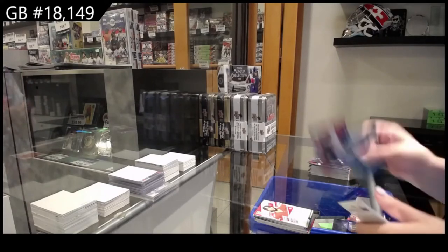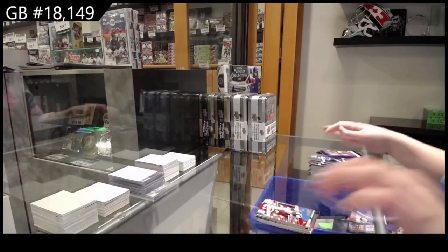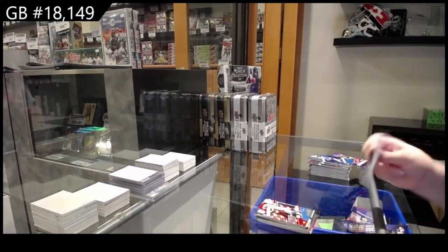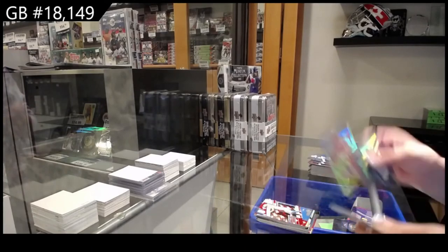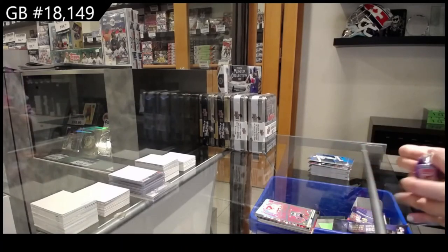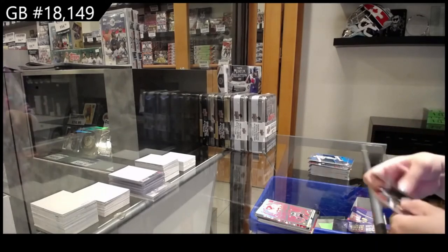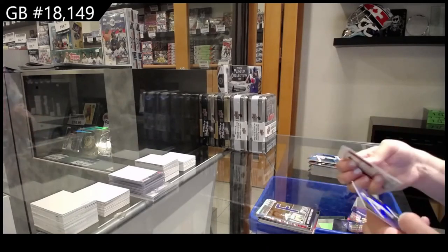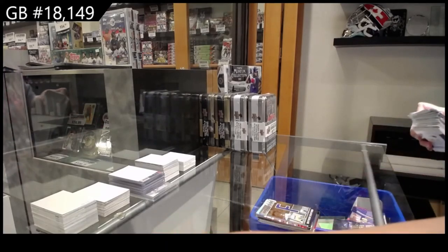Number 2, $3.99 of Justin Herbert for the Chargers. Rookie on Deck of Aidan Hutchinson — again, a college card. Phil the Great is helping me out with those. And Spellbound Matthew Stafford for the Rams. There we go, ladies and gentlemen.